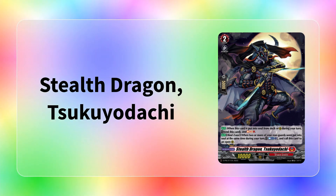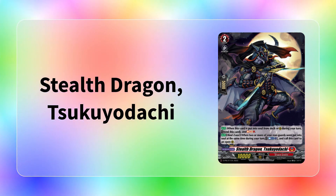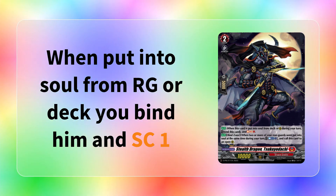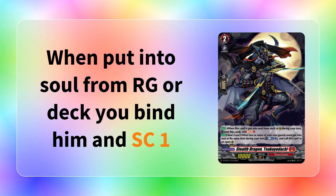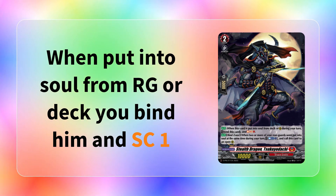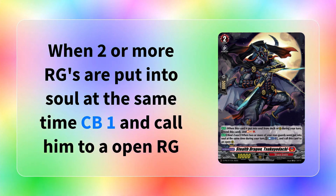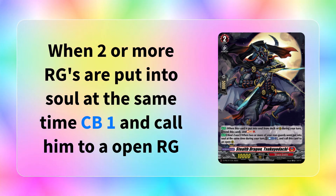The last card to talk about is Sukuyotachi. When this card is put into soul from deck or rear guard during your turn, you can bind it and soul charge 1. Then while in bind zone, when one or more of your rear guards are put into your soul at the same time during your turn, you can counter-blast 1 to call this card to an open rear guard. That's all of the cards for Tamayura.